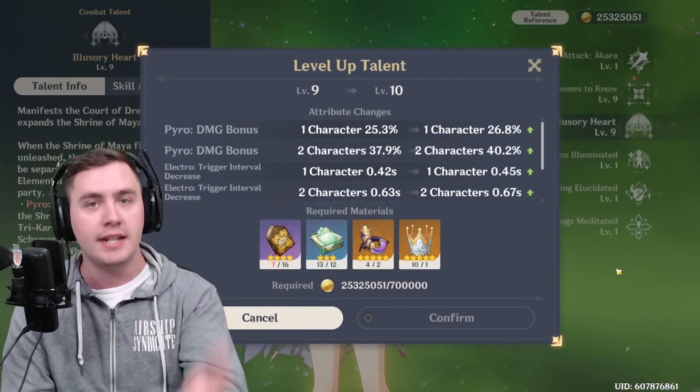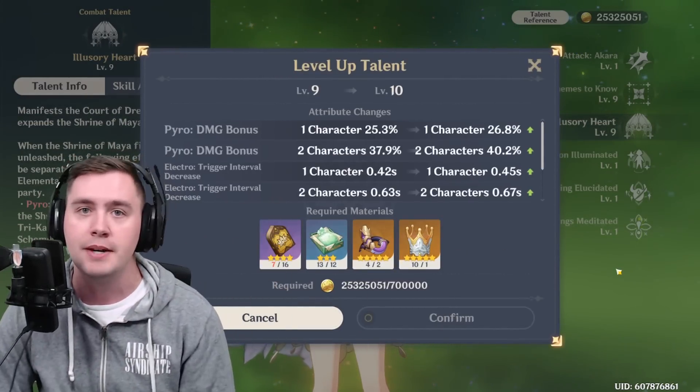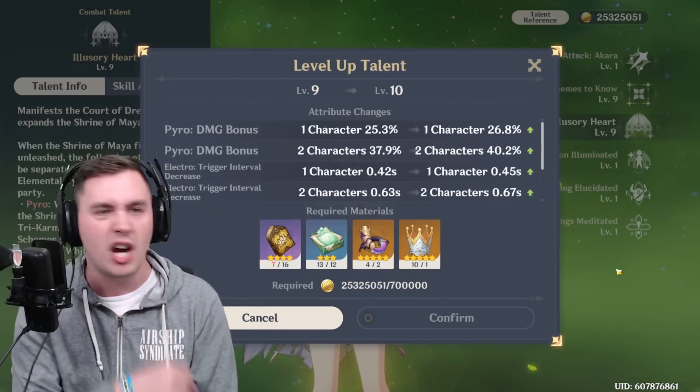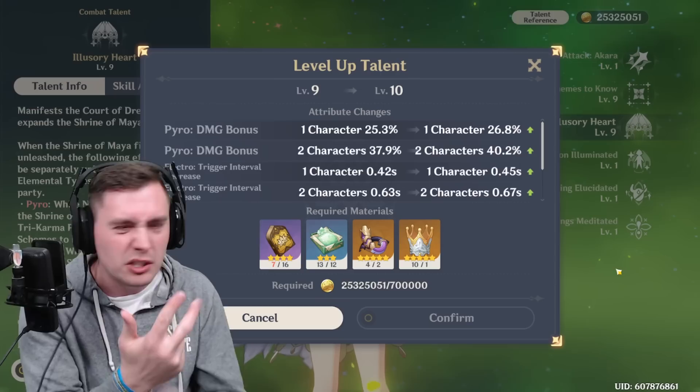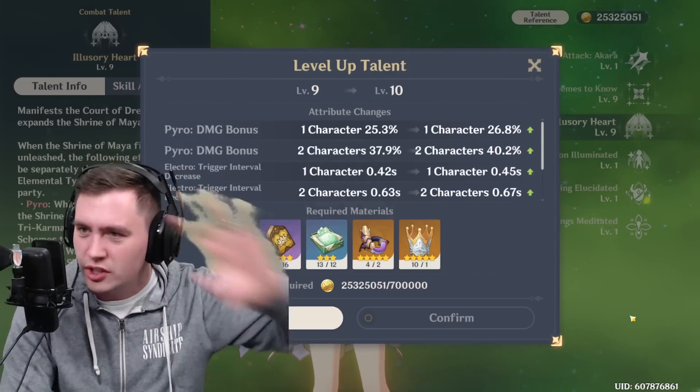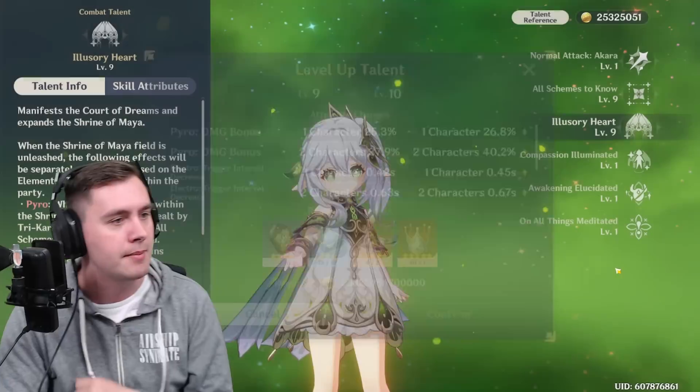If you have a good unit like Nahida that you're using all the time, just crown them. Just do it. You want to do a main DPS unit first — a Hu Tao, an Ayaka, a Ganyu, Ayato, someone like that. You want to do them first, but after, go crown your supports. Your good supports are going to get a lot of value and extra damage.